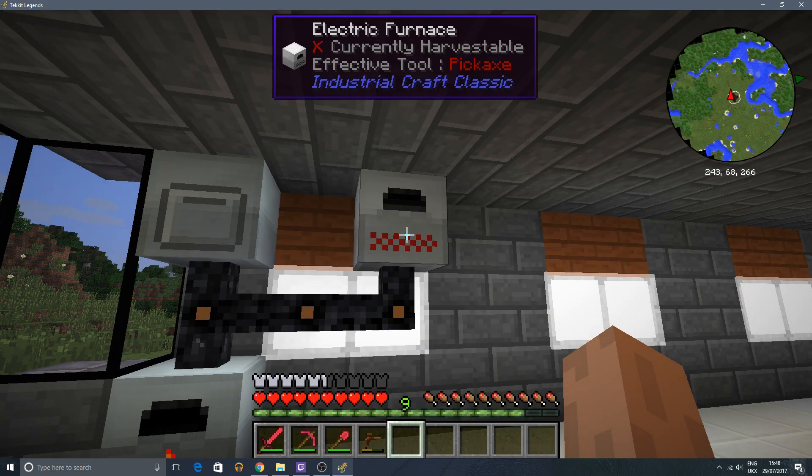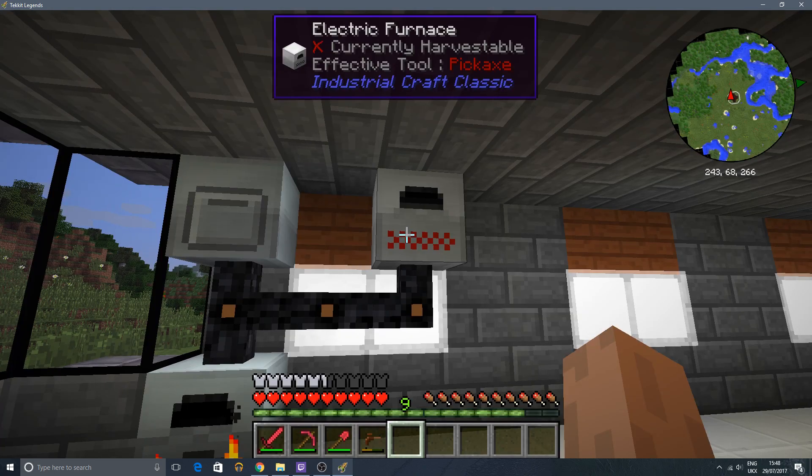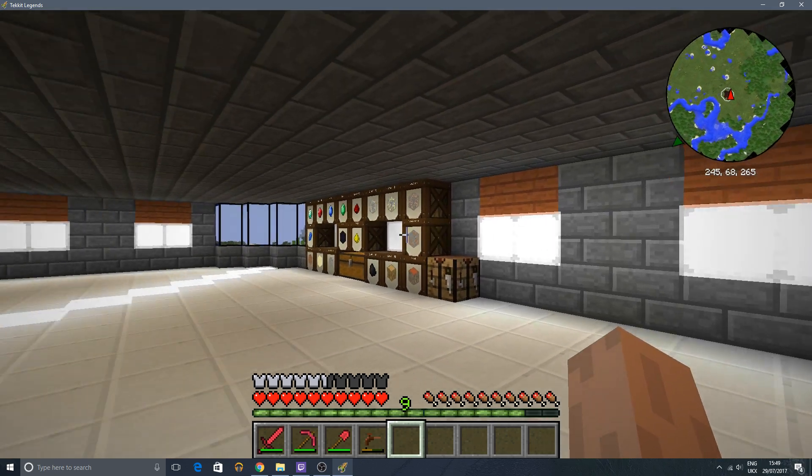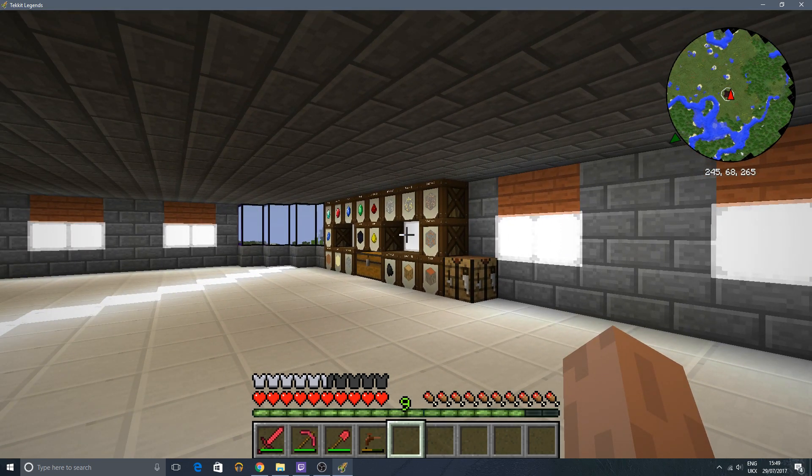So we have ourselves one electric furnace which is smelting away right now making iron ingots. In the next episode we're going to be looking at a totally different mod in this pack - we're going to have a look at the transmutation tablet. I don't know if any of you have ever heard of Equivalent Exchange, but this is from Project E which is the revival of Equivalent Exchange, and we're going to take a look at what it is, what it does, and how we make it. Thanks for watching guys, I'll see you in the next one - make sure to leave a like and subscribe if you liked this video, peace!